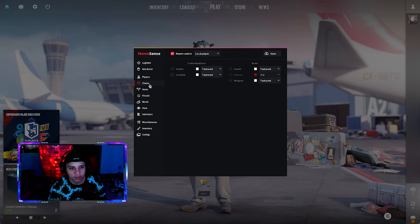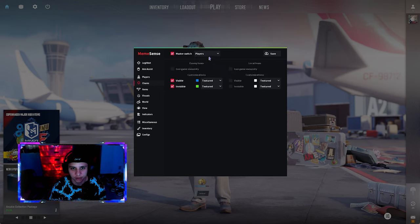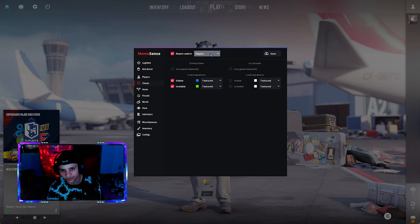I'm showing the inventory portion, but the important portion is the champs — they added actual champs now. We can do ragdoll, we can do actual visible, invisible, and it's pretty customizable. I already tested it.